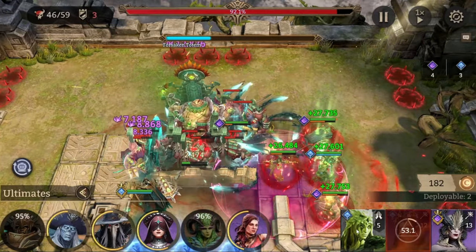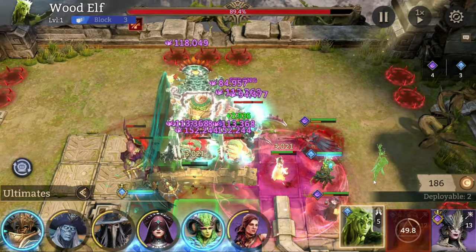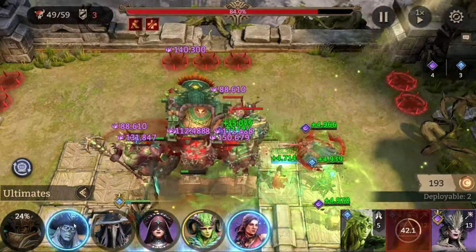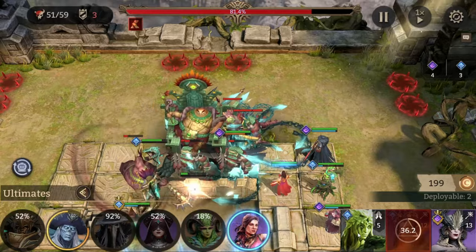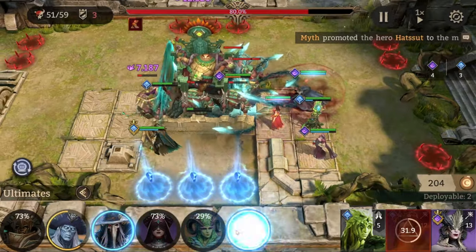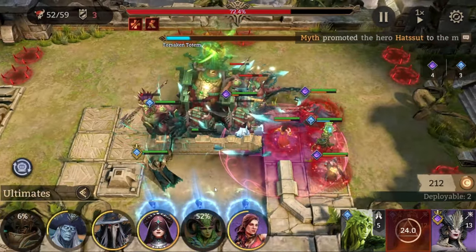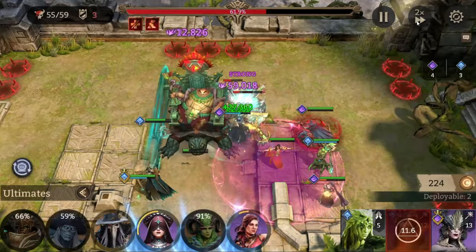Ult with Elluin. Ult with Cyrus. Nice. We activate Artemis as quickly as possible, then Dolores. We don't even need the Elf anymore. Hollow for Rage Regen, Cyrus to soak up damage. As I said, now this has become just a race against time.